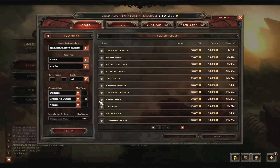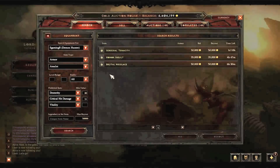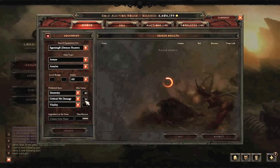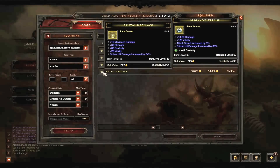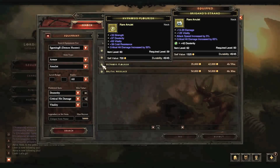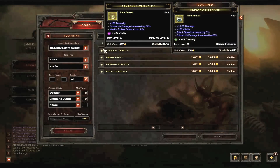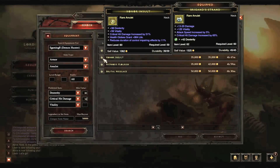Let's see if we can get 51, maybe 80. We only got three here, that's pretty sad. Let's see if we can get 50. What do we got here? Brutal Necklace, 82 dex, 26 vit, 54% - nice. 50%, however, you got 97 dex, 63 vit, socket - better vitality, better dexterity, less critical hit damage. 51%, 98 dexterity - highest so far - with 59 vitality and critical hit damage increased by 51%.